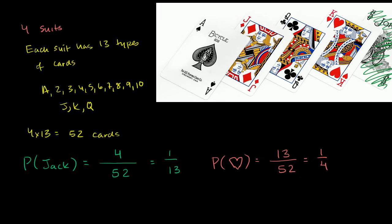Now let's do something a little bit more interesting. What is the probability that I pick something that is a jack AND it is a heart? If you're reasonably familiar with cards, you'll know that there's actually only one card that is both a jack and a heart — it is literally the jack of hearts. There's only one card that meets this criteria, and there are 52 possible cards, so there's a 1 in 52 chance of picking the jack of hearts.